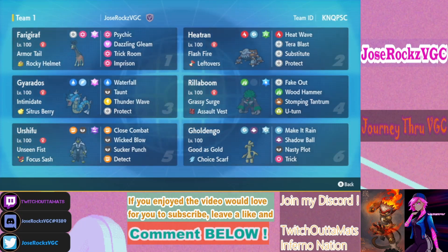Rillaboom runs a pretty standard set with Fake Out, Wood Hammer, Stomping Tantrum, and U-turn with Water Tera. Urshifu's Tera type is Poison, which is a little different from what you usually see.